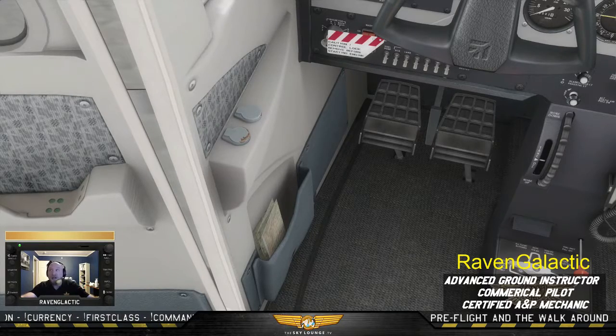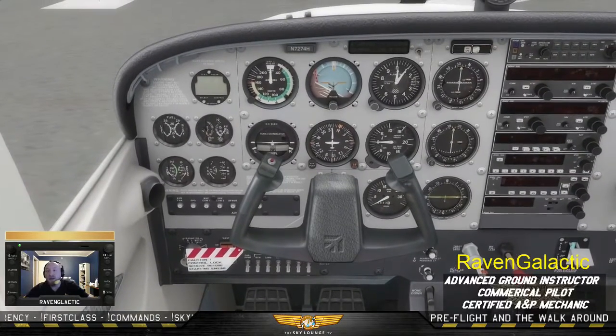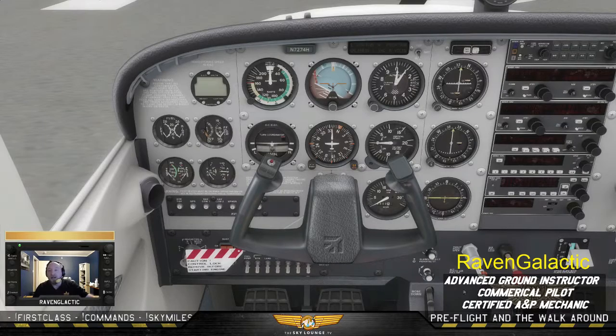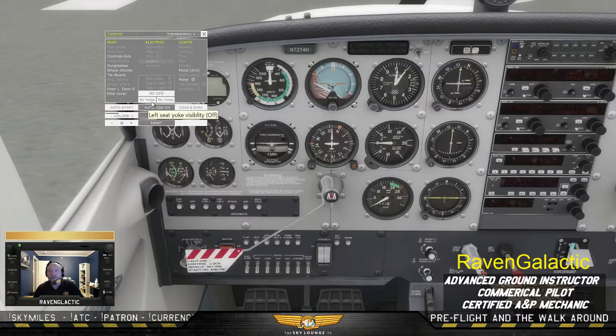Second, we have the Control Lock. You might not have been aware of a control lock, but notice right here — the red and white lock — that prevents the wind from moving the controls when you're not flying and no one is in it. It's a bar that goes through the yoke and holds it in place. It's very visible so that you make sure you don't take off with it.